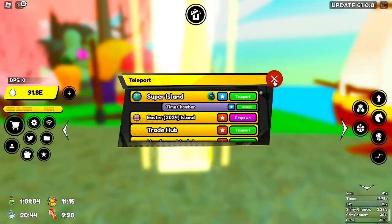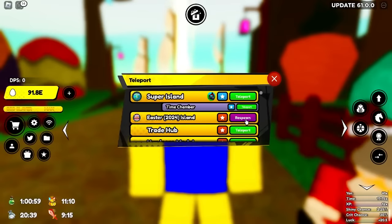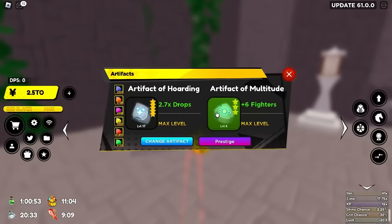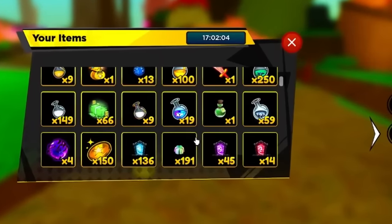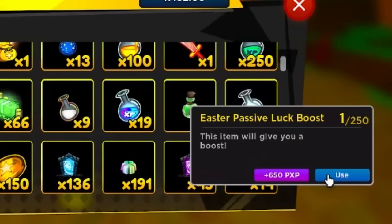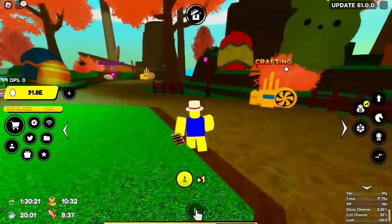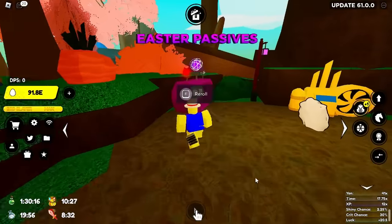We're going to Easter Island right now to start rerolling for those divine passives. Before we do that, I need to switch back to the Artifact of Dreams - make sure you guys are doing that as well. Then the boost I told you to buy with the little bunny logo - Easter Passive Luck Boost. I'll use one; at the bottom left of the screen it gives you 30 minutes, so we have about two hours of it.